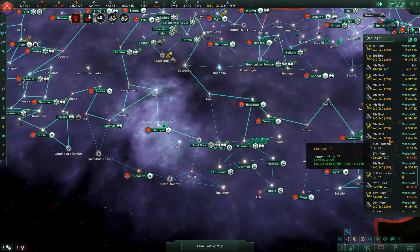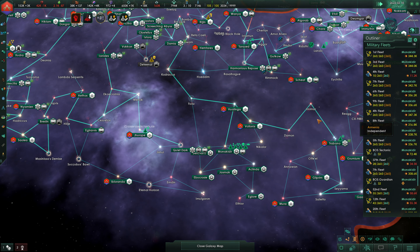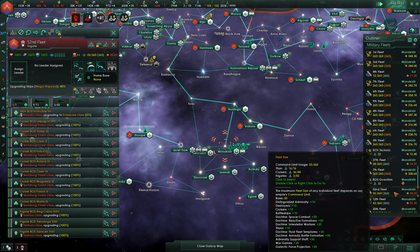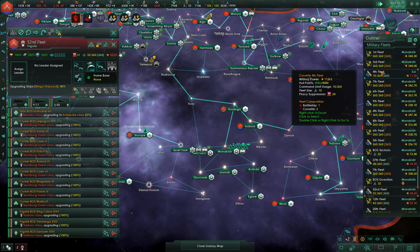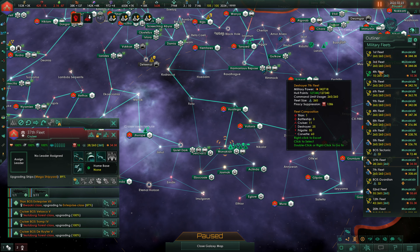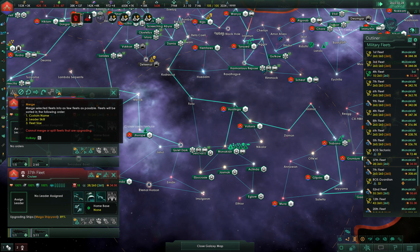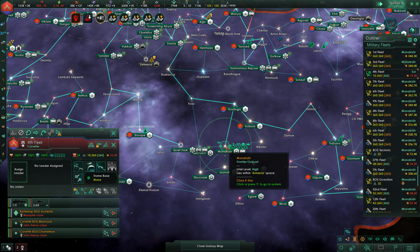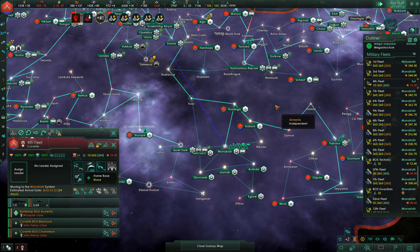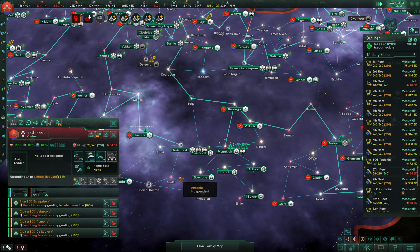We don't want to actually start reinforcing these fleets yet until the fourth fleet is merged in — it's at 94% upgrade, so that's looking good. We're going to merge that with the 52nd, probably. It's a battleship and two corvettes. Apparently we can't merge while updating, but we'll move these guys over to Monacadir. We'll merge them in once the 37th finishes its upgrade — it's 89% done with its Titan, so it should be done pretty soon.